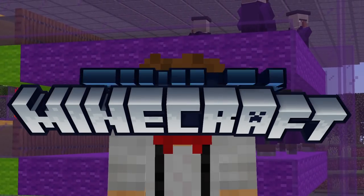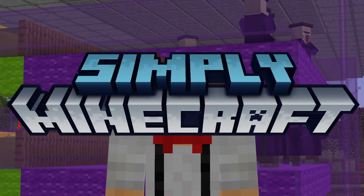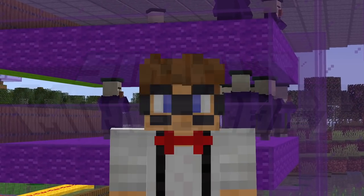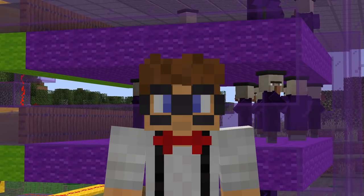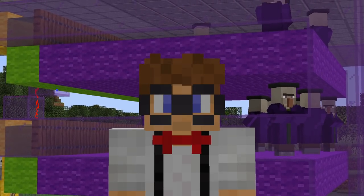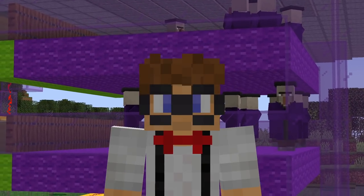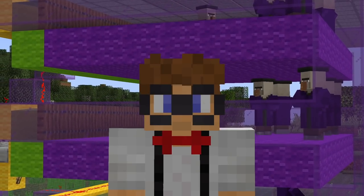To all the geeks and nerds out there, welcome back to another episode of Simply Minecraft. This is a series where each episode we take a look at the game and try and make it as simple as we can. Today's episode, as you can see behind me, is we are going to be making a witch farm. We're going to be dealing with these cackling witches and getting their drops. So if you want to see how this thing works and how to build it, then stick around.